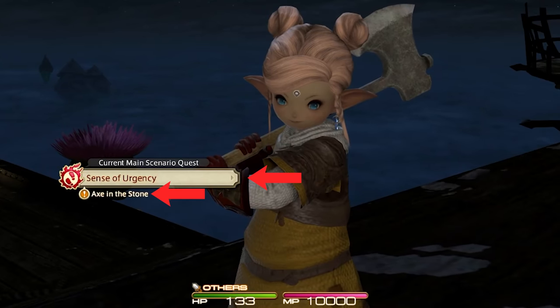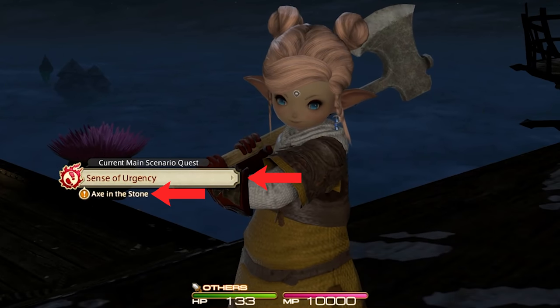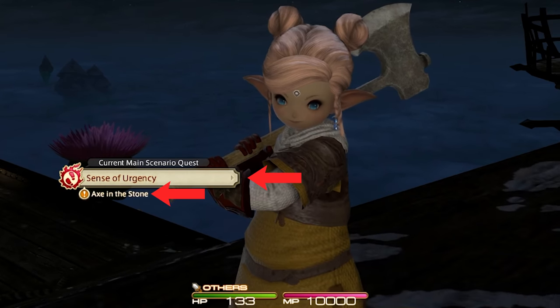Many blue unlock quests are gated behind main story progression, so if you're at the right level for something but you don't see it, check your main story quest level — because you need not only your character to be the right level, but your main story quest needs to be at that level or beyond it. I will not mention things that you automatically unlock just from doing the main story quest or your class and job quests, because that is your top priority.